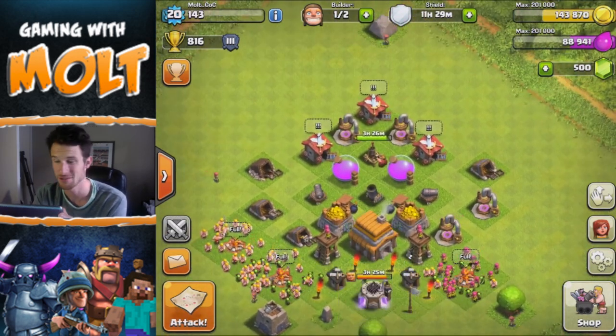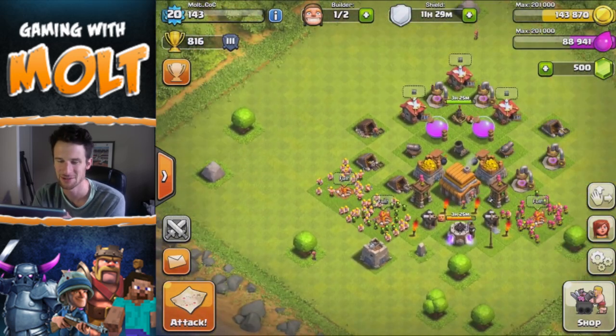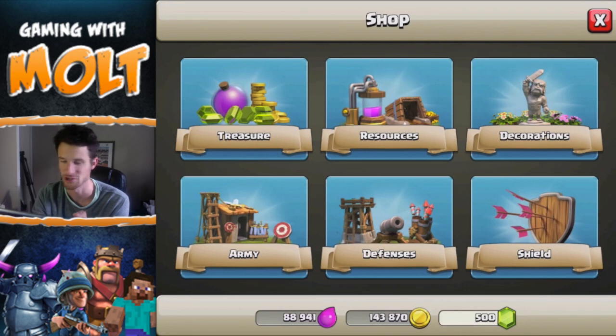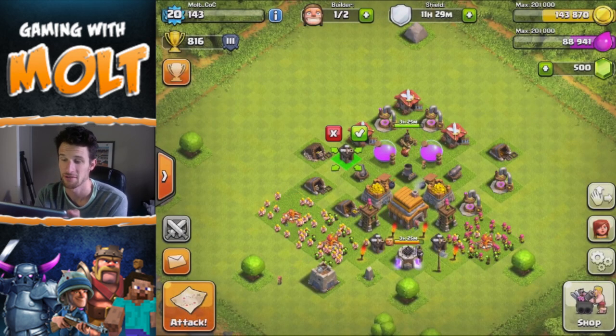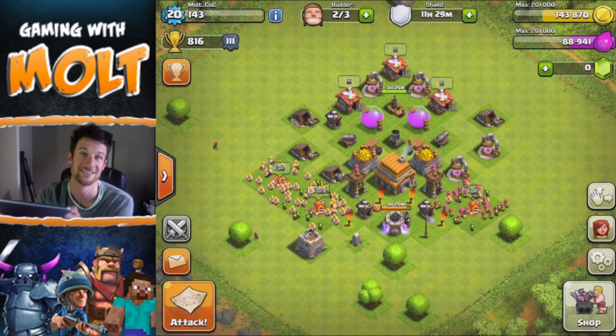We're on our Clash Without Walls account. As you can see, we're moving up — we're at Town Hall 5 now. This morning I was removing some shrubbery and we just got to 500 gems, so we're going to go in here and get our third builder's hut, which I'm so happy about. Now we have zero gems.